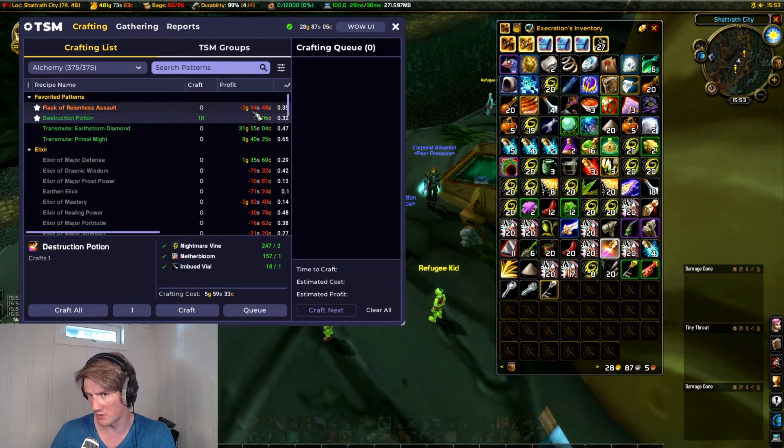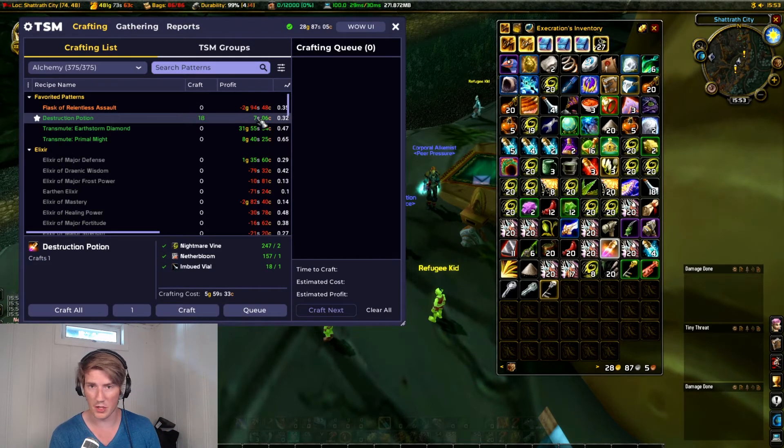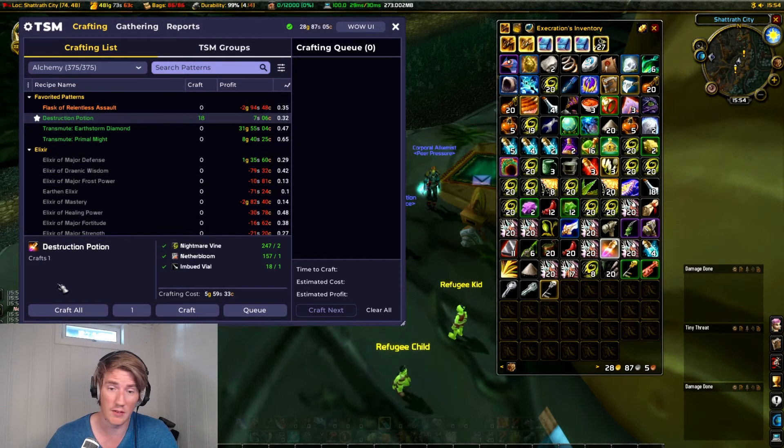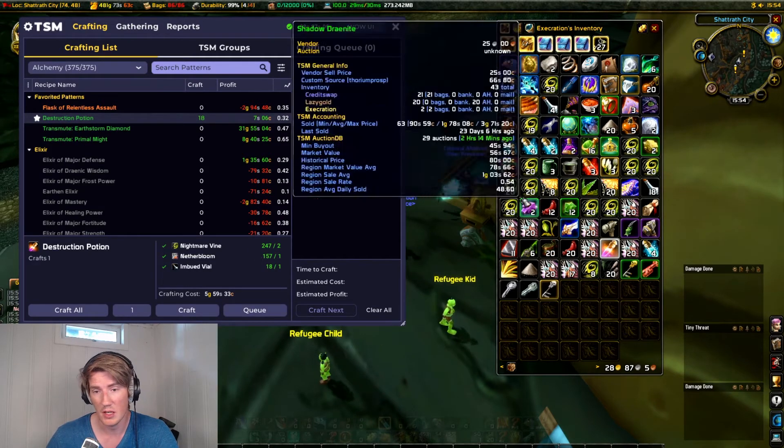Boom — suddenly this one is showing a seven silver profit. Of course this is still not much, but as any of you who've been following me for a while will be aware, you can utilize overcutting to get a lot of sales in alchemy even without being the cheapest.